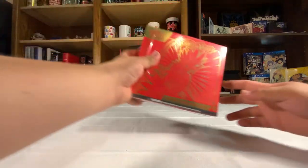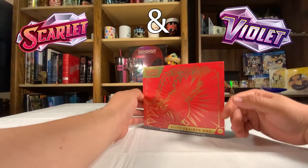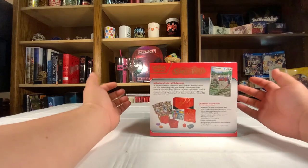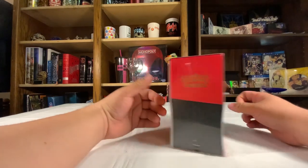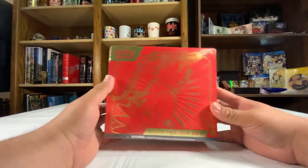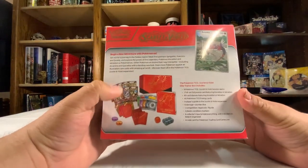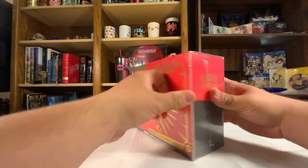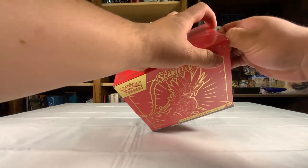Hey, what's up YouTube. I'm going to be opening one of these Scarlet and Violet Elite Trainer boxes. I know it's pretty late in doing this but everything's been sold out for quite a bit, so I finally got my hands on one. I got the Scarlet box — got Koraidon right here on the front. He's pretty cool, and hopefully we get lucky and get all the goodies. We get nine TCG booster packs, so without further ado let's get this open.